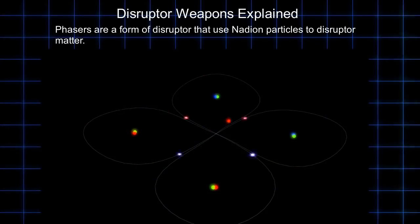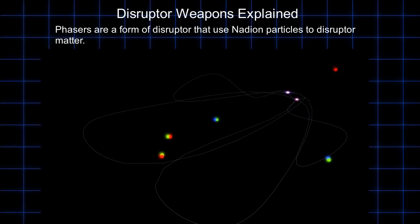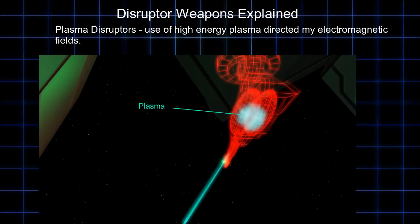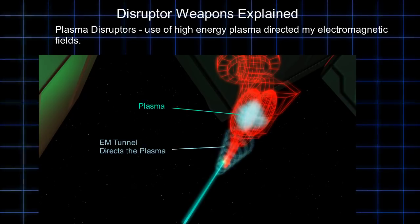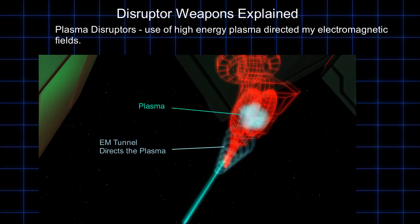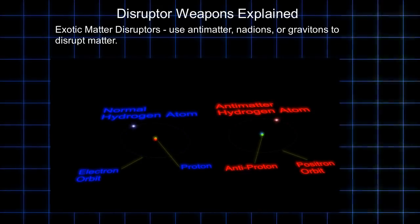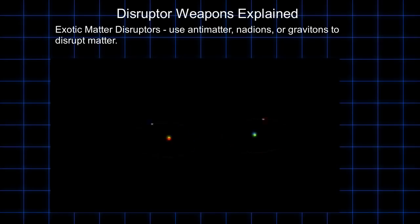Technically, you could even define a high-powered laser as a disruptor, but I wouldn't go quite that far. Perhaps the most crude and basic form of disruptor would be a direct-fire plasma weapon, where an electromagnetic field forms a bubble or tunnel containing the plasma, and the heat and free electrons disrupt the molecular bonds of the target. A more destructive disruptor would use a similar method, but instead of plasma, something like antimatter could be used.